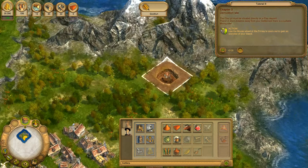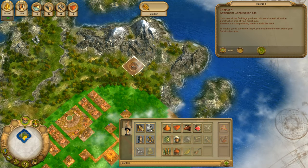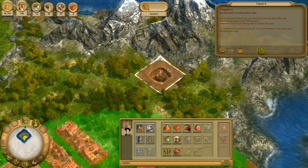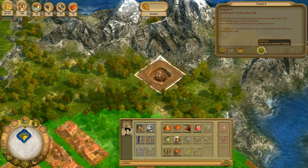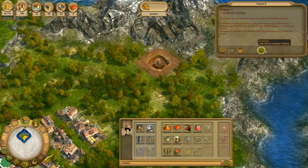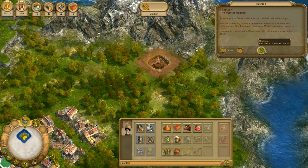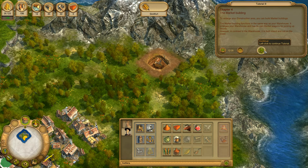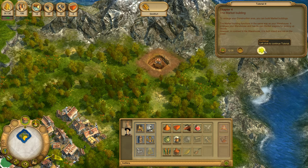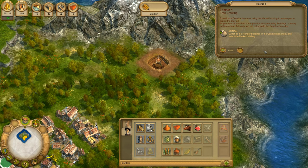The clay pit must be situated directly on a clay deposit. A short distance away from your settlement up to now, all the buildings you have built were located within the construction area of your warehouse. However, the clay pit mining site is outside this area. To enable you to build the clay pit, you must therefore first extend your construction area. To enlarge your construction area, you can build market buildings. The market buildings function in the same way as your warehouse – they increase your storage capacity and have their own market wagons for picking up goods. However, in contrast to the warehouse, they are built inland, not on the coast.